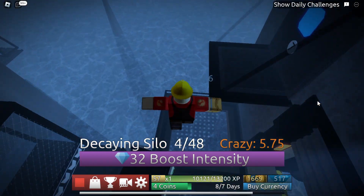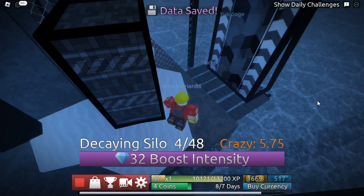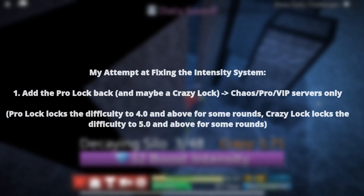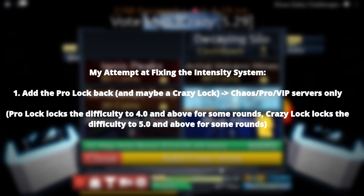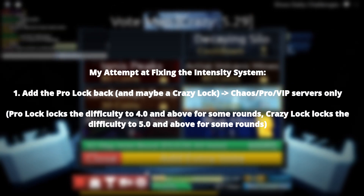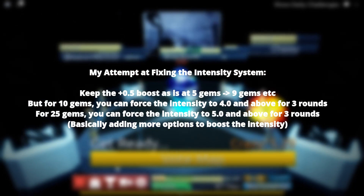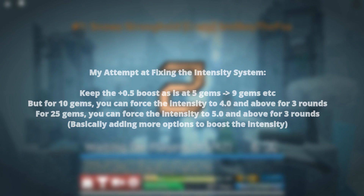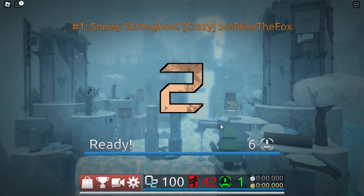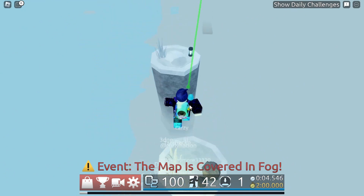If I were Crazy Blocks and could make a few changes to the intensity system, here's what I would do. First I would add the pro lock back, and maybe even a crazy lock for chaos and pro servers, mostly because a plus 0.5 boost barely does anything to the difficulty in general. Intensity boosts should not be removed — I think they should be added as an additional option to boost the intensity. If there were more options or ways to boost the intensity, it would help speed up the difficulty progression in a more convenient way.